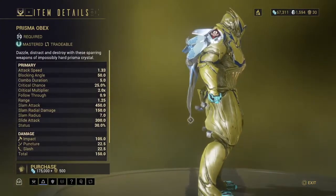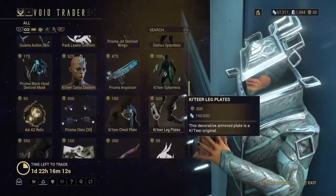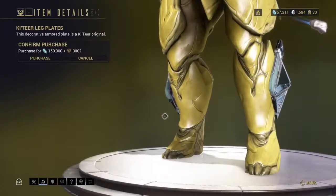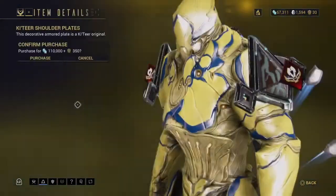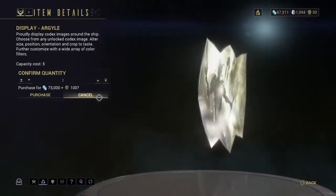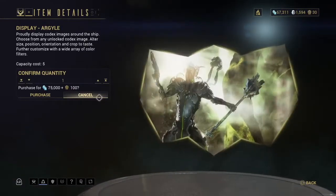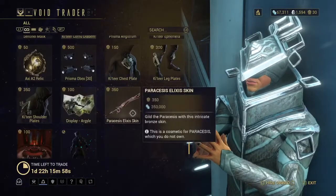And we have another Prisma weapon — Prisma Obex. Then we have Cateer armor: leg plates, shoulder plates, and chest piece. Then we have a display — if you want, you can buy that for your ship. I just didn't buy it because I didn't have Ducats.